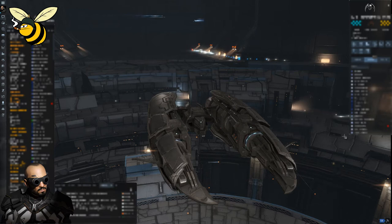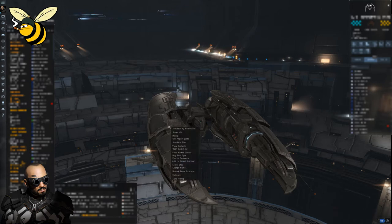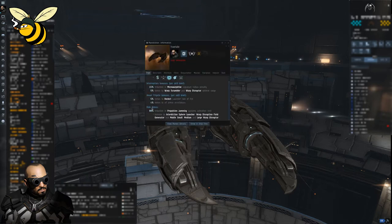To avoid those bubbles you can bounce over celestial objects — instead of warping straight from point A to point B, you bounce over a third point not in direct line. You can use celestial objects or anomalies. However there's still a risk the enemy used more than one bubble, so you could still end up in one. That's where an interceptor comes in — it has a role bonus making it immune to all three sorts of bubbles.